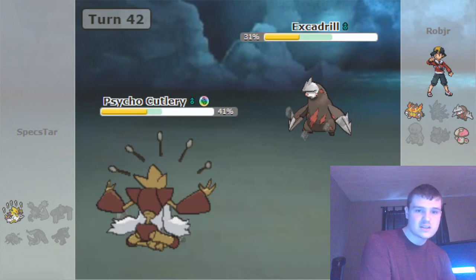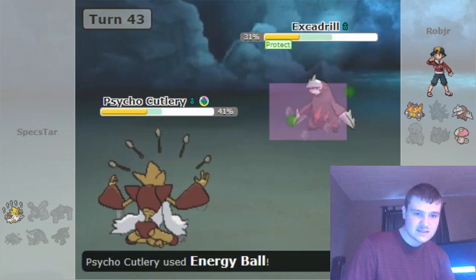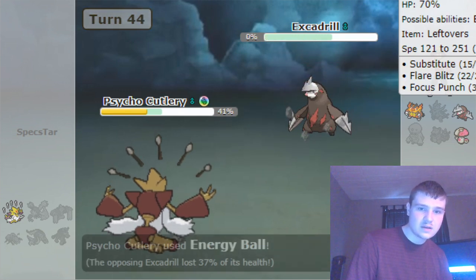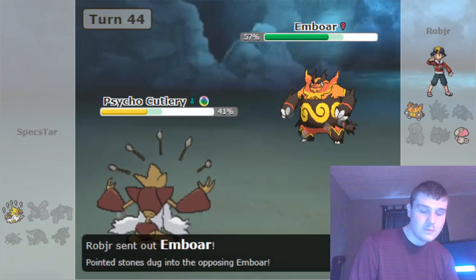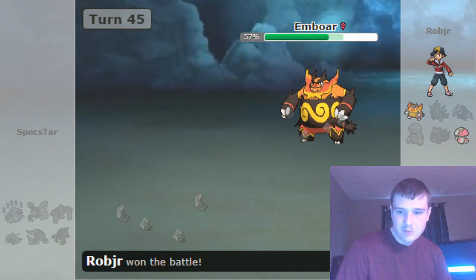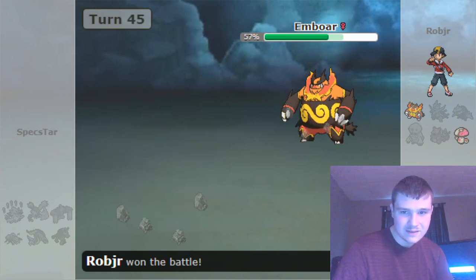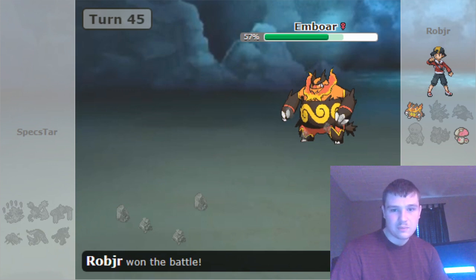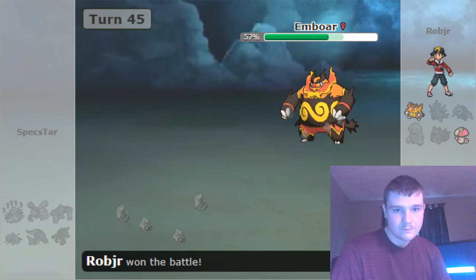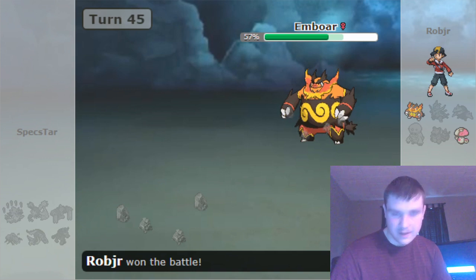I go into my Zam and just click Energy Ball. I don't really need to screw around too much here. Basically it'll all come down to whether his fourth move is Sucker Punch — that'll pretty much decide the whole game. And he does have the Sucker Punch, and that'll take my Zam down.